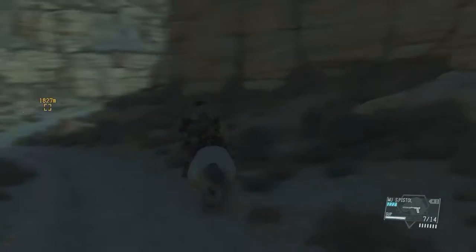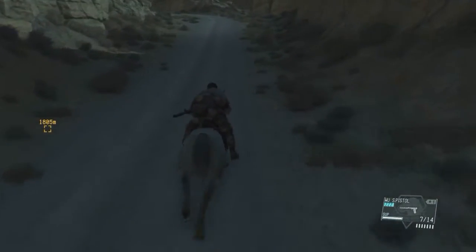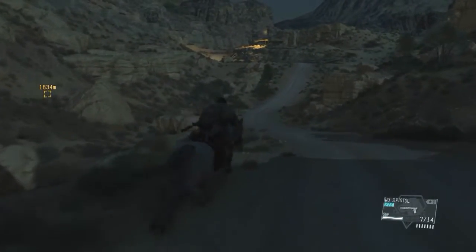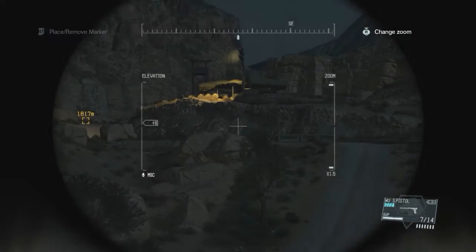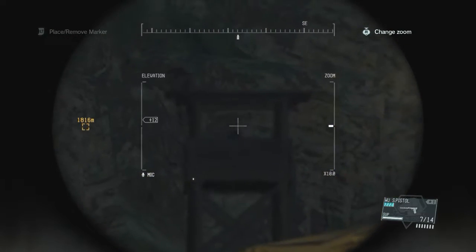Trusty steed, come on. Let's get a move on. Well, at least it's going dark a little bit, that might help me. Around this corner should be the outpost. There it is — is that it? Stop. That is it. There's a guy there.